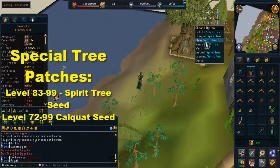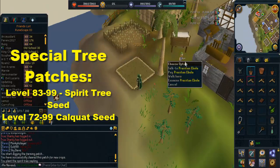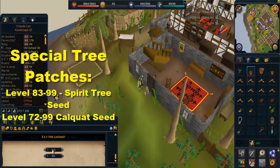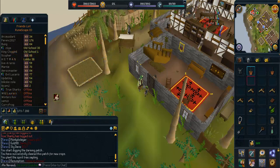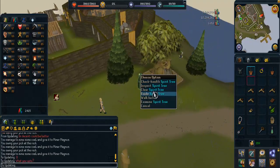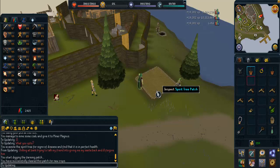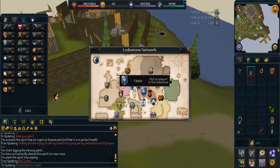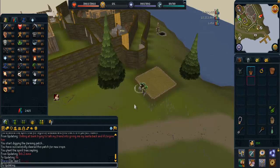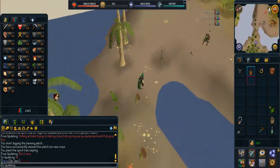Finally, you can plant special tree patches. From level 83 to 99 you can plant spirit trees, which are free to plant and provide the greatest amount of farming experience per health check in the game. To plant two spirit trees at a time you must complete the Prisoner of Glouphrie quest. Also from level 72 to 99 you can plant Calquat tree seeds, which are a great boost to daily experience and cost only 1.5 gold coins per experience.